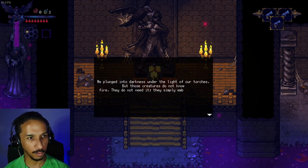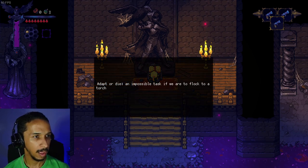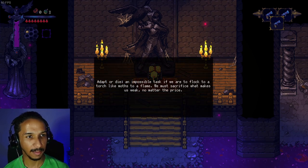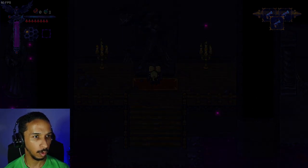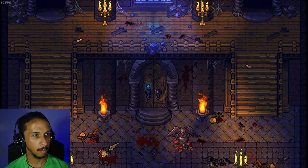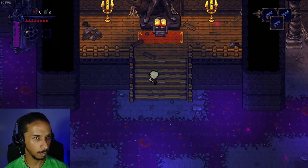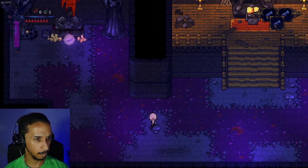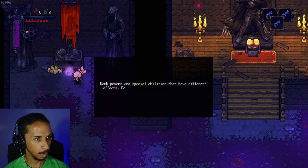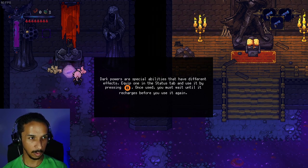A lore narration plays: 'We plunge into darkness under the light of our torches, but those creatures do not know fire. They do not need it — they simply embrace change. Adapt or die, an impossible task if we flock to a torch like moths to a flame. We must sacrifice what makes us weak, no matter the price.' Dark powers are special abilities with different effects. Equip one in the status tab and use it by pressing B — they have a cooldown.